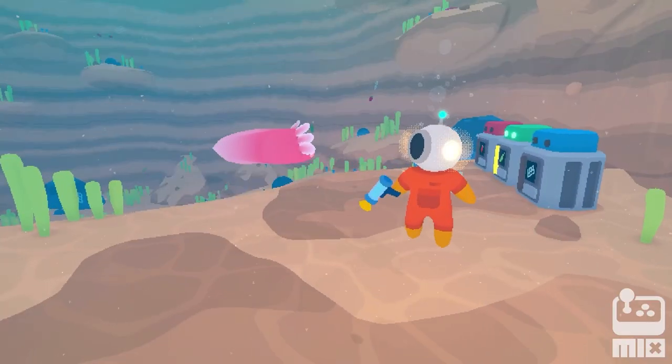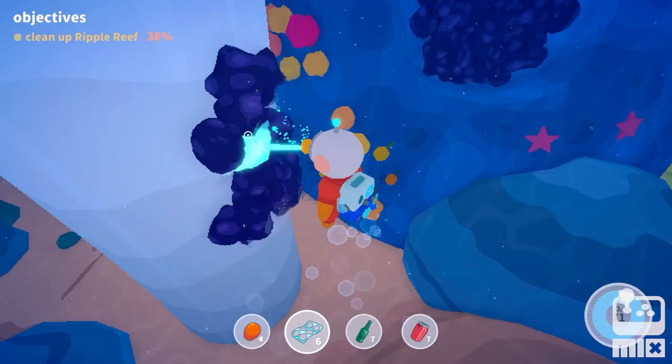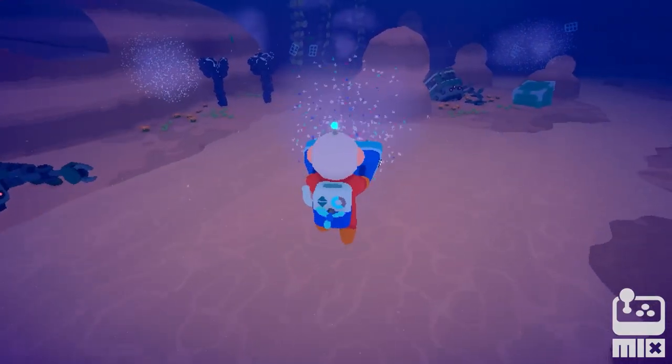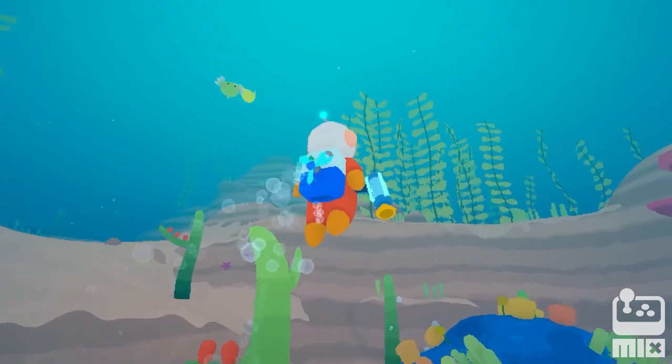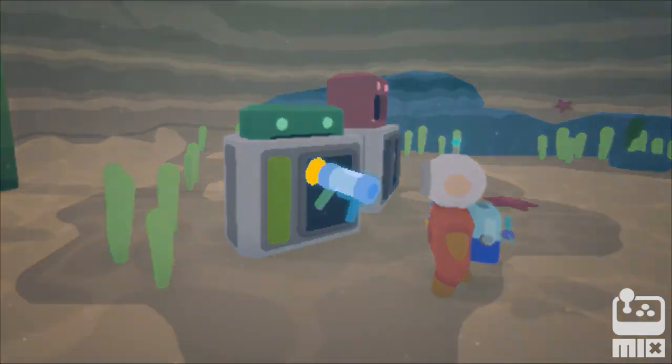Lodls are very friendly and love to follow you. You can feed them, pet them, and even communicate with them. During development, the team looked at amazing games such as Subnautica and Abzu, but the biggest inspirations of all are Sonic Adventure 2's Chao Garden Mode and Tamagotchi.